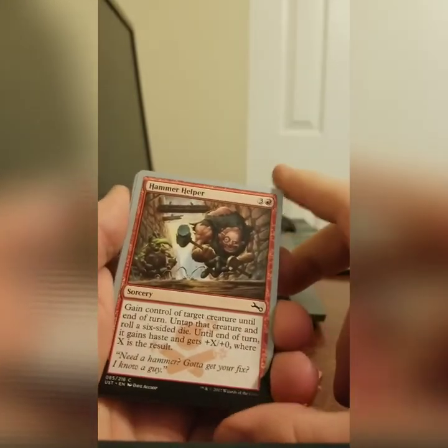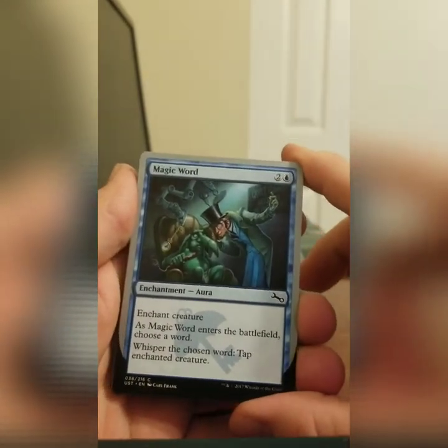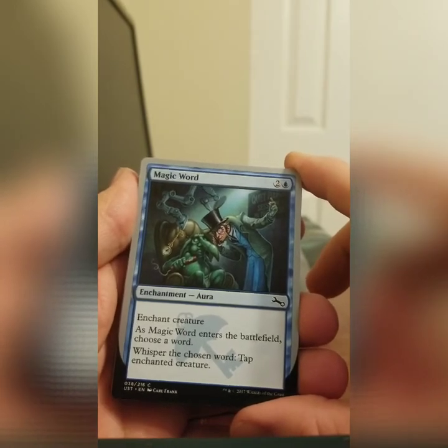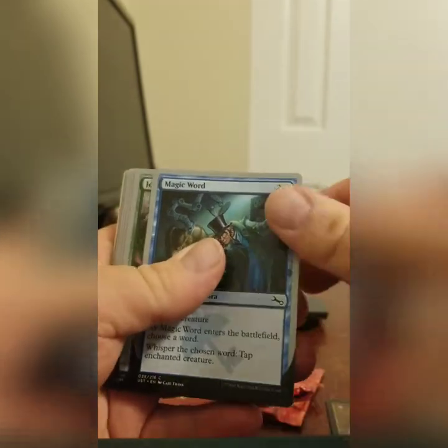Hammer Helper. This is just a random threaten effect, which I always disliked. Magic Word. You enchant this on a creature, and you say the magic word, and it taps that creature. In practice, this just keeps the thing tapped because who's going to forget to say, like, banana or whatever word you pick.